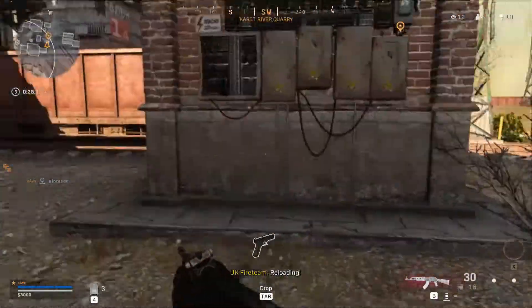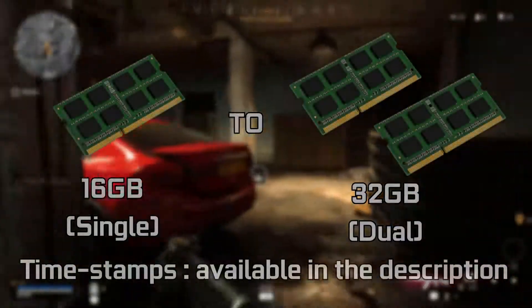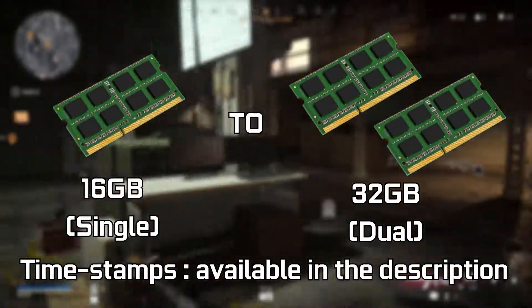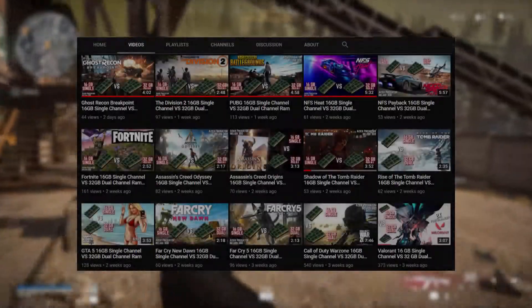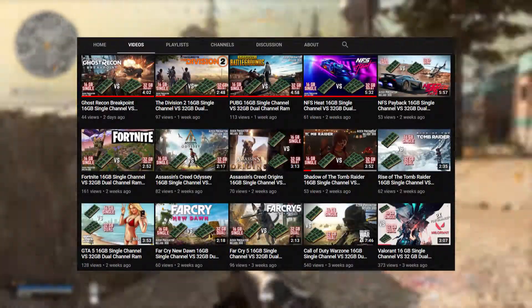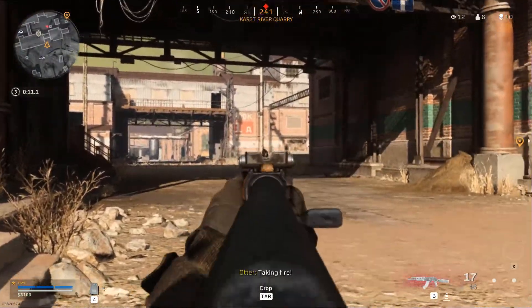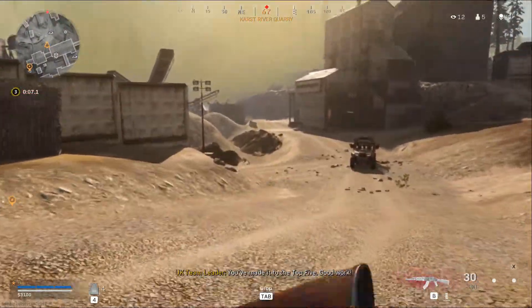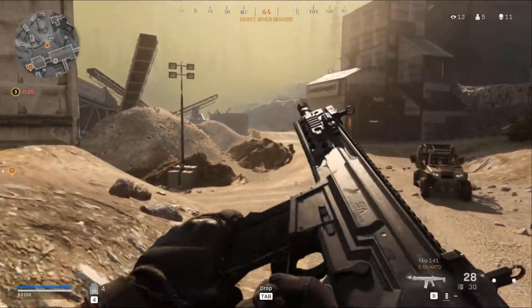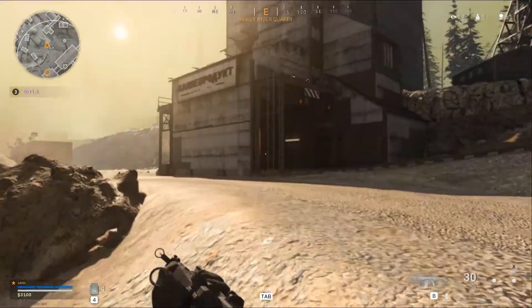Welcome to the channel. Today we are going to take a look at the difference in performance you get upon upgrading to 32 gigabytes of RAM in dual channel from 16 gigabytes of RAM in single channel. These results can also be taken for the difference in performance upon upgrading to 16 gigabytes of dual channel as well.